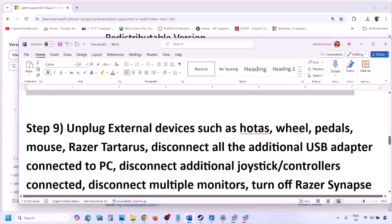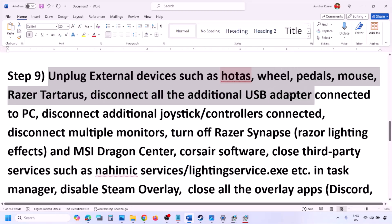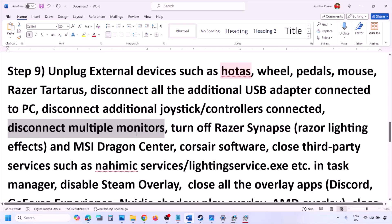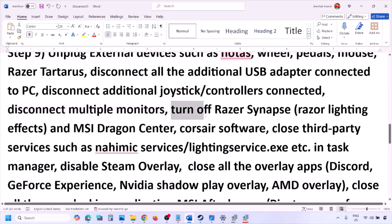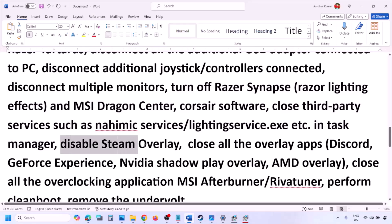The next step is to unplug all external devices you are not using — HOTAS, wheel, pedals, USB adapters, dongles, extra controllers. Disconnect additional monitors and try launching the game on a single monitor. Close any third-party services or applications that are running, and disable Steam overlay.